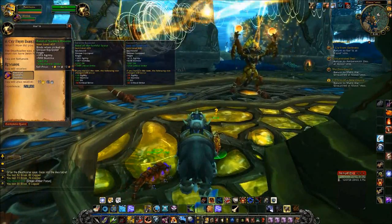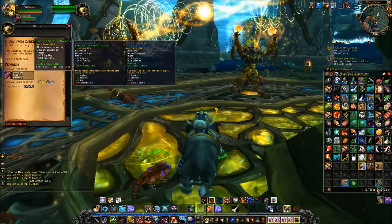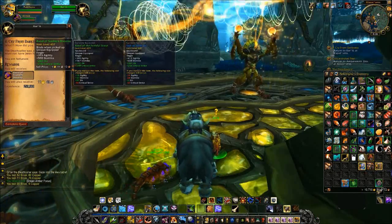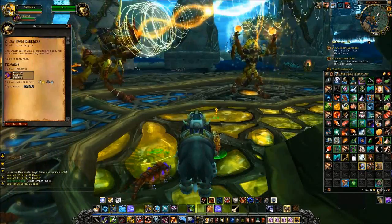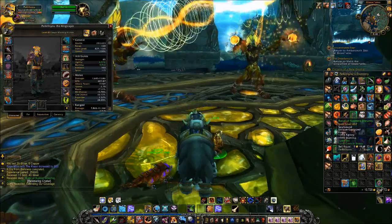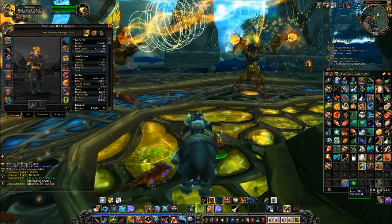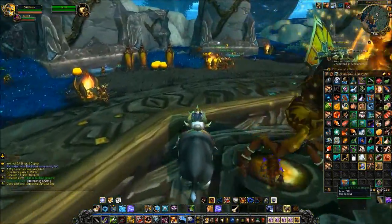This ring is an improvement over one of our current ones. It has like 30 more agility, 50 more stamina, 80 more hit, but loses like 50 critical — not a big deal. Band of Sudden Dreams — I'll click complete and see where it goes. Got some kind of achievement. We'll replace this ring, so we're a little bit stronger now.